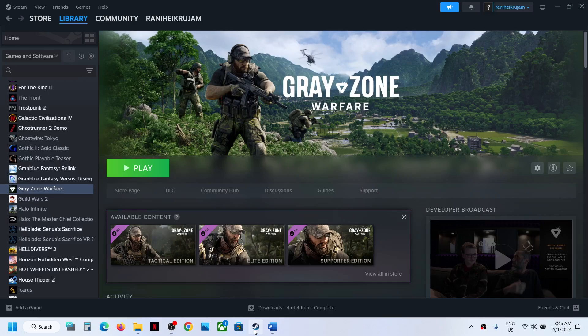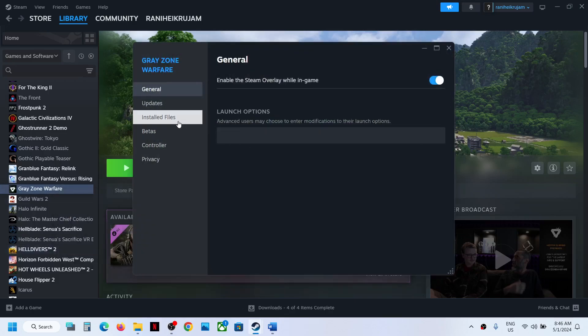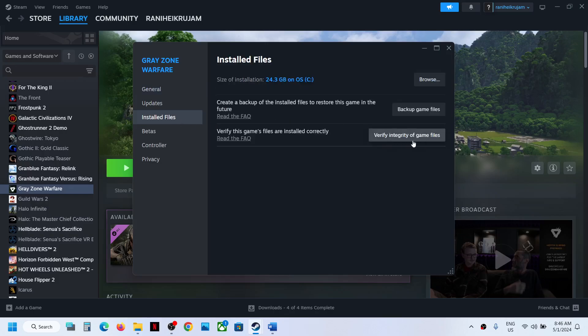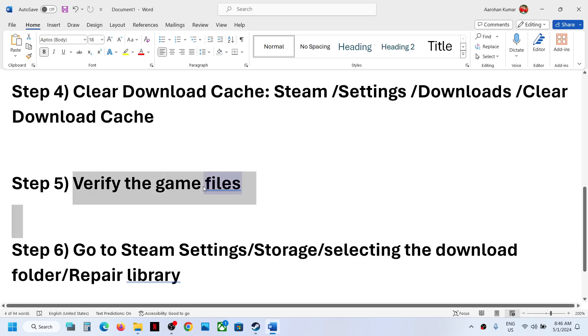If you are still receiving the error, the next step is to verify the game files. Go to Steam, right-click on the game, select Properties, go to the Local Files tab, and click Verify Integrity of Game Files. Once the verification is complete, launch the game and check.